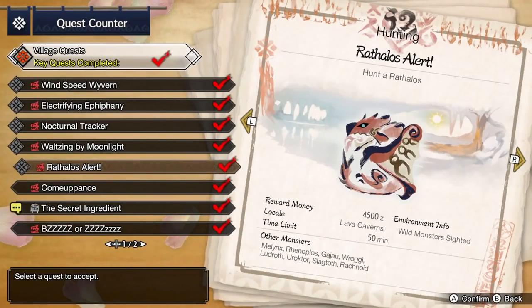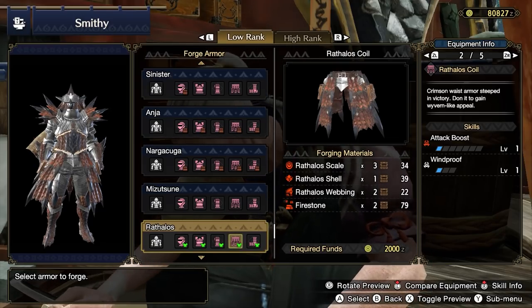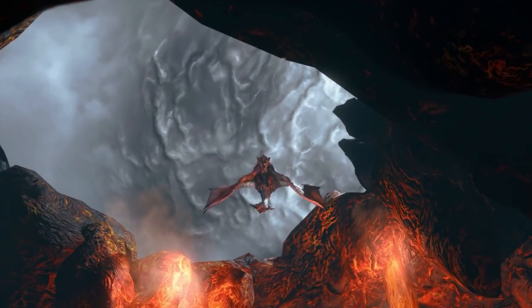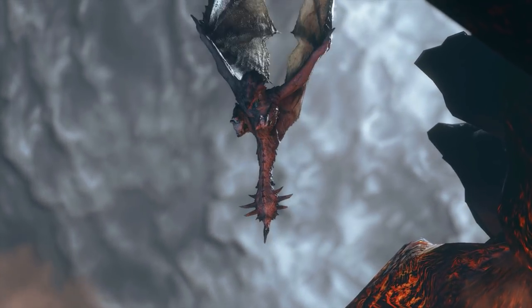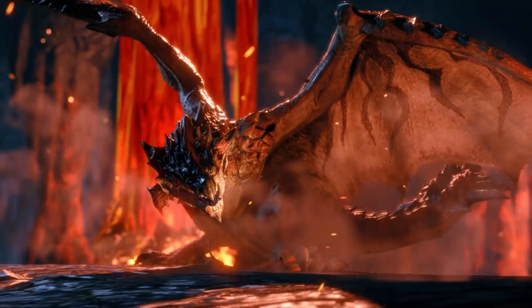Finally, hunt Rathalos once again in the key quest RATHALOS ALERT! Most of Rathalos's offerings aren't overly interesting. The braces and coil are directly outclassed by Anjanath's offerings, and the remaining pieces are mostly itemized for Fire Attack and Partbreaker, making them not overly worthwhile. Simply hunt Rathalos and move on with your life.